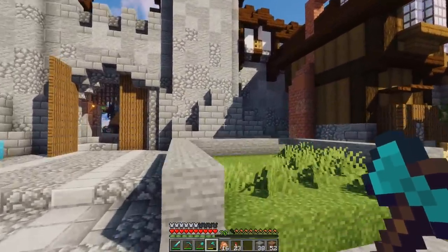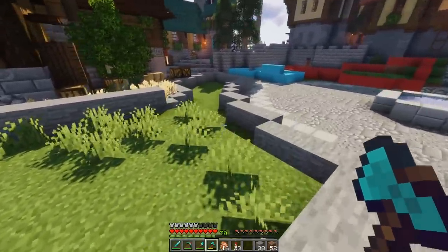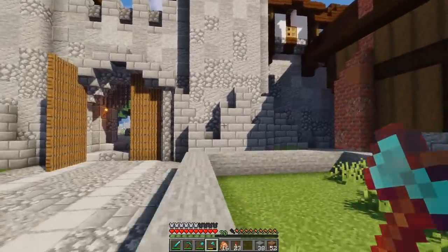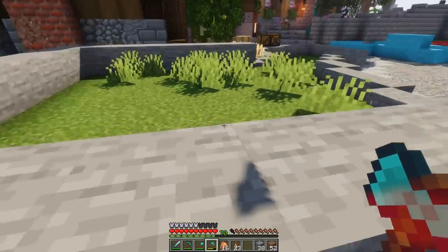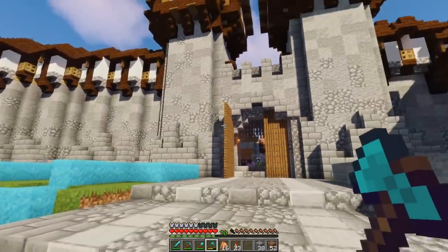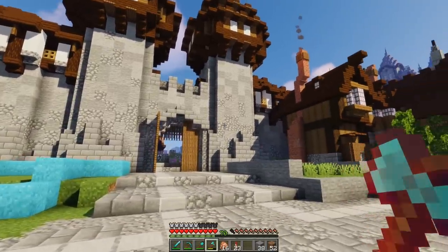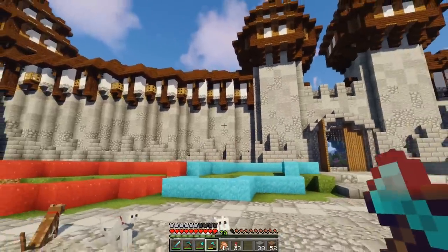Alongside that, one thing we're going to be adding in the very near future is this building structure right here, planned out with stone. I'm almost thinking we could turn that into some sort of gatehouse structure attached to a guard house, connected into the city walls - so we have somewhere for the guards to position and stay while defending the city, and a way to get people on top of the wall.